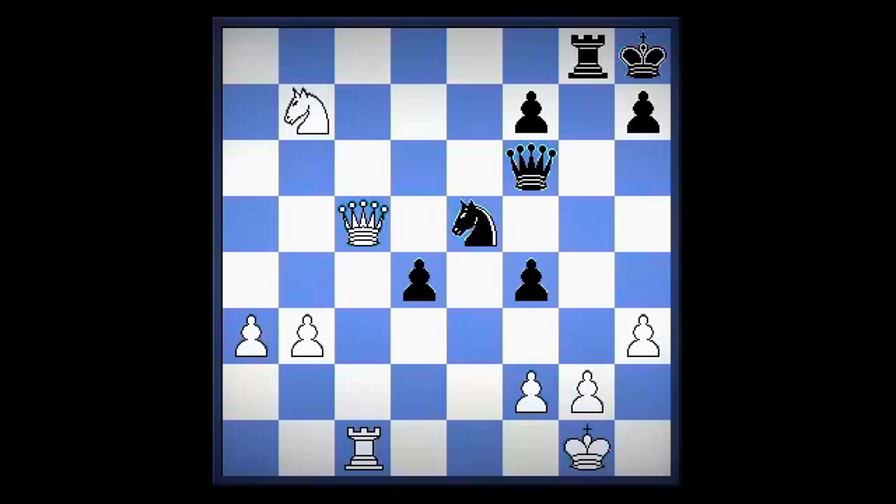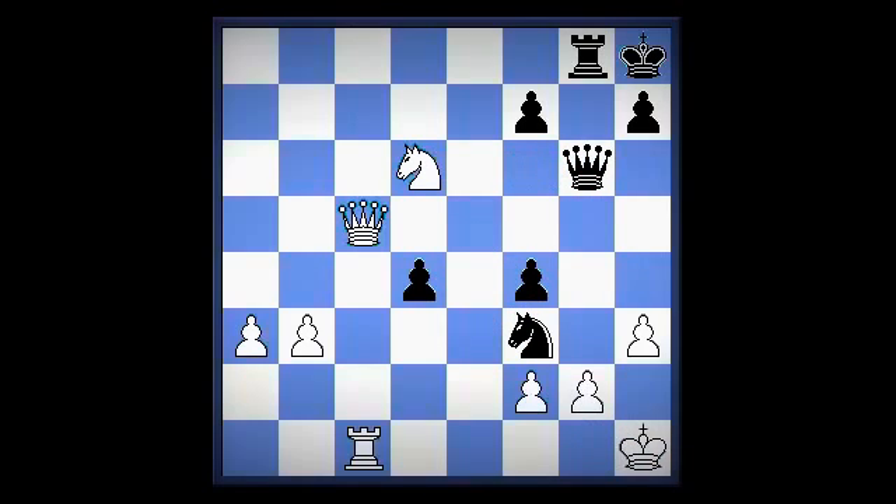Here, how should white play? Not queen takes d4 — that's a blunder. Because black has what move? Knight f3 — good move. If white continues with knight d6, with the idea of queen takes e5 winning the knight, black gets decisive pressure on the g file with knight f3. King h1, queen g6. Kasparov later commented on his opponent: 'My late game attack would intimidate many players into making a mistake, but not this one.'